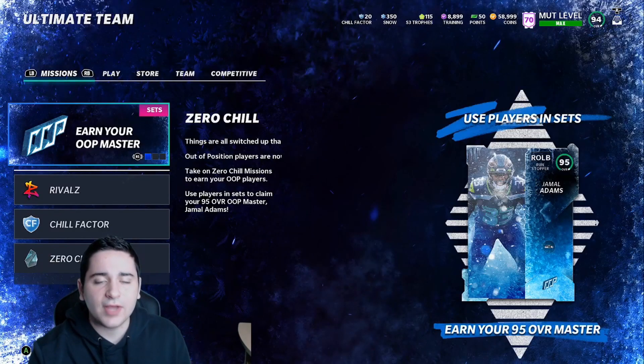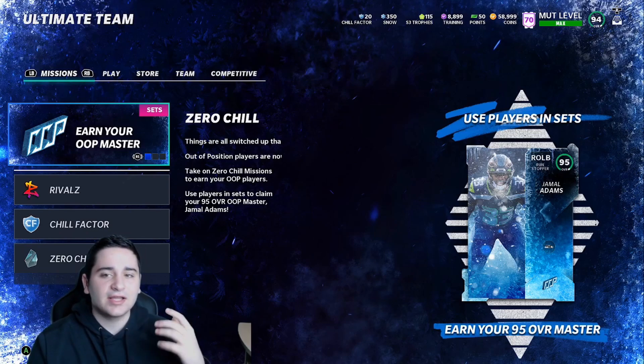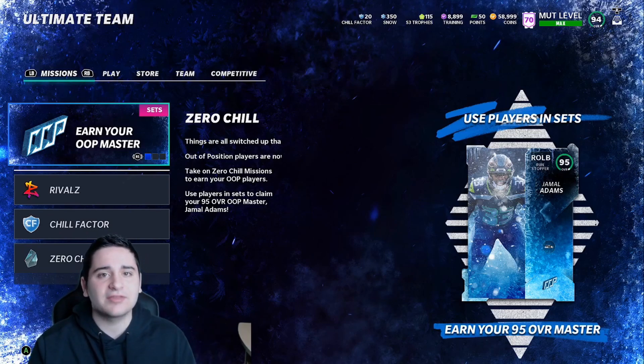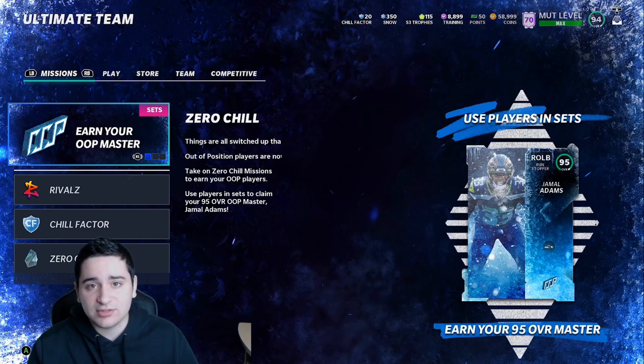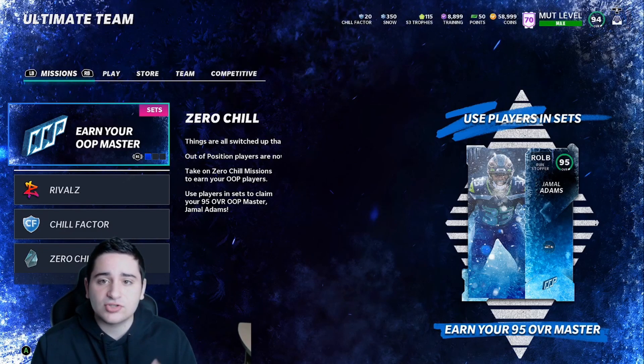Welcome back to another Madden 21 Ultimate Team video. In this video we're gonna be going over the best snow and the best XP methods to do right now in the game. Series 4 is soon - the holidays are almost over, so that means series 4 is coming and snow will be going away soon. You're gonna want to get your snow up now so you can do rerolls and we've got a bunch of new content left.